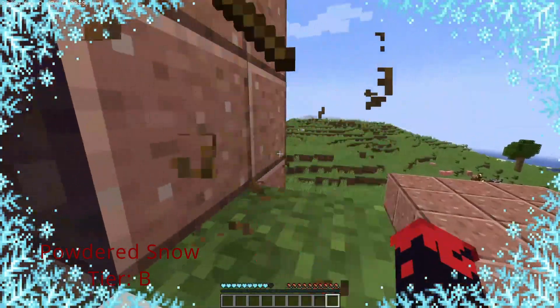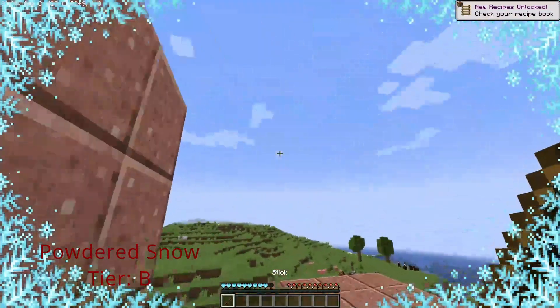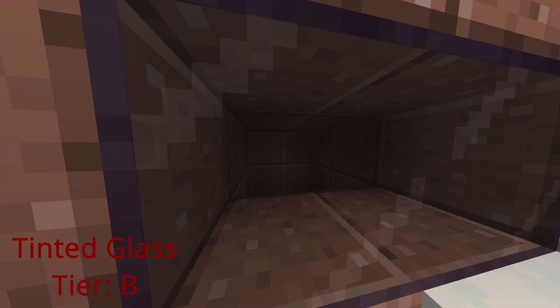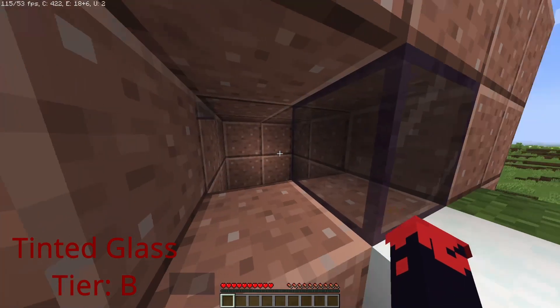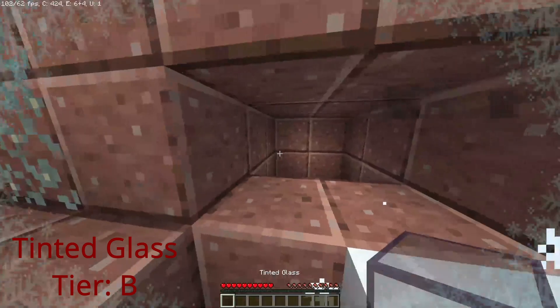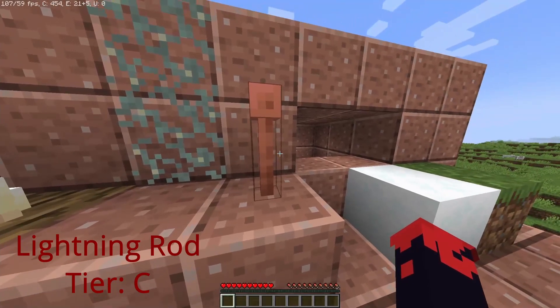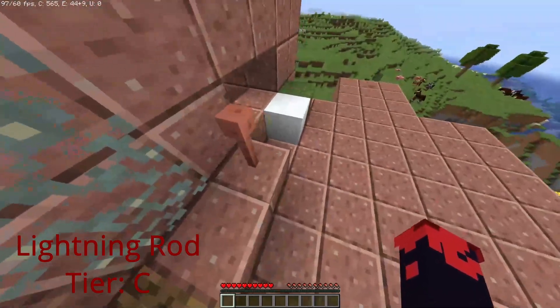Tinted glass is just glass but light doesn't pass through it — there's nothing more to say. The lightning rod makes it so lightning has a higher chance of striking the block that it's on.